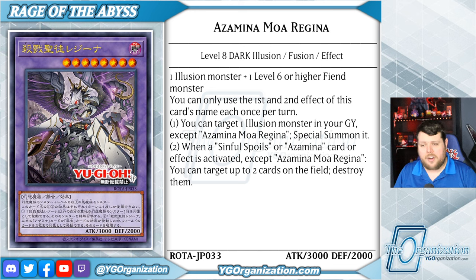That is once per turn. When a Sinful Spoils or Azamina card or effect is activated, except for her own, you can target up to two cards on the field and destroy them. How do I summon something like this? Do I just play Polymerization or is there an in-theme way to do it? We're going to find out after we're done with the four fusion monsters.